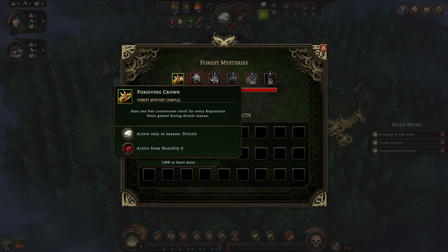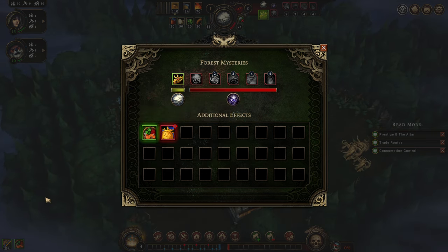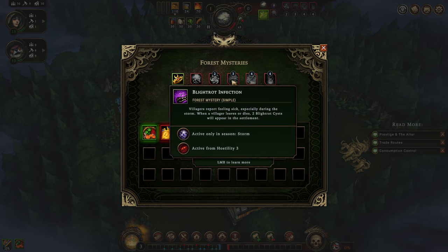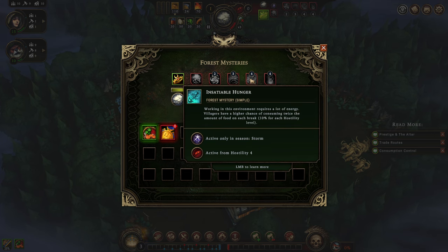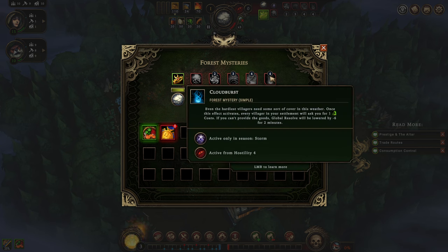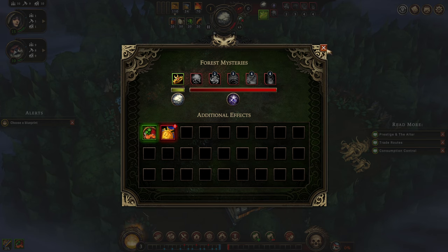We get here a free Cornerstone re-roll for every reputation point gained during Drizzle Season. That is amazing. We should totally time this wherever we can, because Cornerstone re-rolls are really powerful, allowing us more specialization in the colony. So: Faint Flame — less sacrificial efficiency; Blight Rod cysts when somebody leaves or dies; insatiable hunger — people have more chance to eat stuff in the storm; and we have a hostility coat tax. This is the first time that we have a tax effect — we need to pay coats if this hostility level is on. I've been talking about that in the previous episodes on the Viceroy Season, so I'm really happy that we can feature this here.